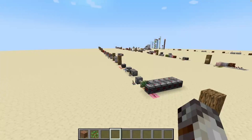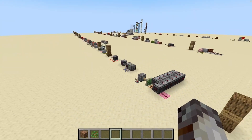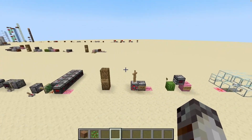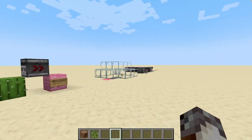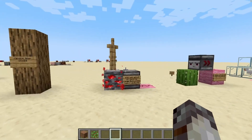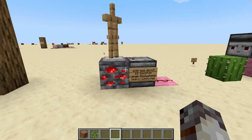Every design we've gone over so far has been reliable, consistent, and predictable. However, sometimes you want something a little less predictable — random, if you will. These last few designs are completely random redstone clock designs, starting with our redstone ore and armor stand randomizer.